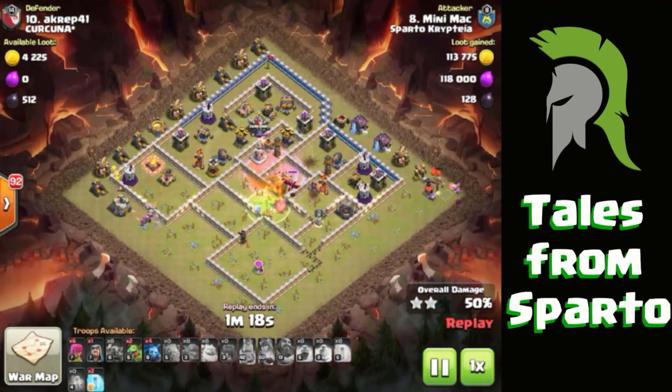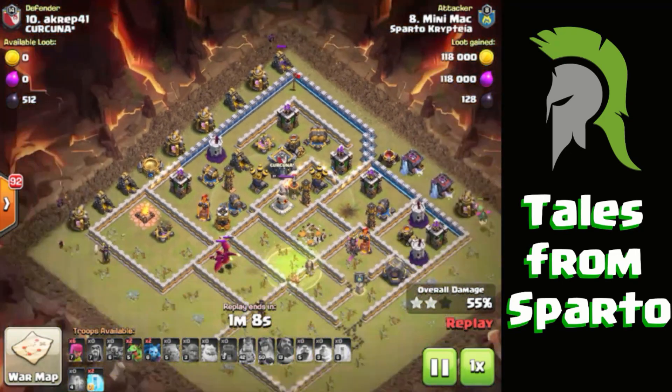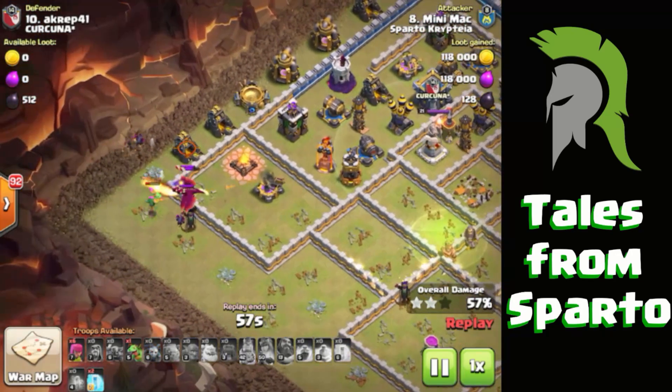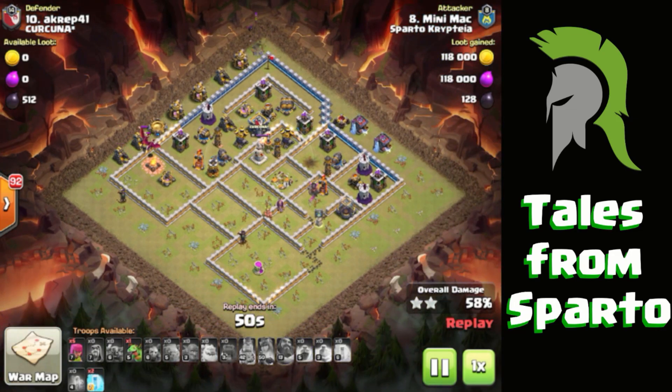You can see I've got baby drags around the side here. I like baby drags for tanking — they're quite tanky and good for cleaning up. At the top here I've got some minions coming down as well. Because I was getting the Eagle first, I knew I could get the cleanup done afterwards. But the problem was I then had two CC drags which were a problem, and that meant I couldn't get a little bit more percent, which was really annoying. I tried freezing them along there as well.